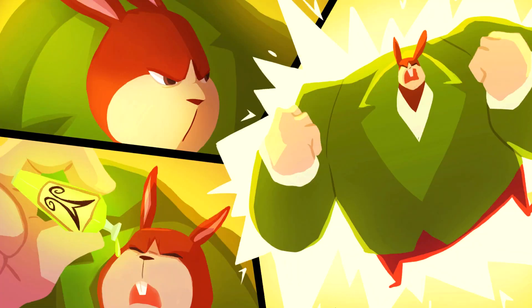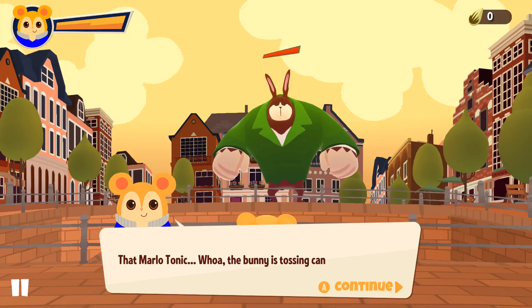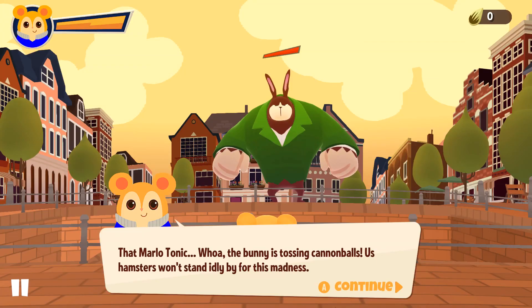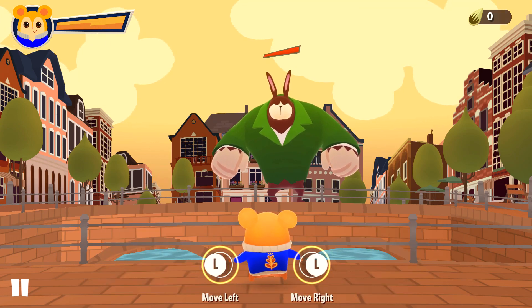We're gonna get you giant rabbit boy — oh my god he's hulking. That Marlowe tonic the bunny is consuming — he's tossing cannonballs! Us hamsters won't stand idly by for this madness. Swipe left and right to dodge and toss the citizens back to knock the bunny out.